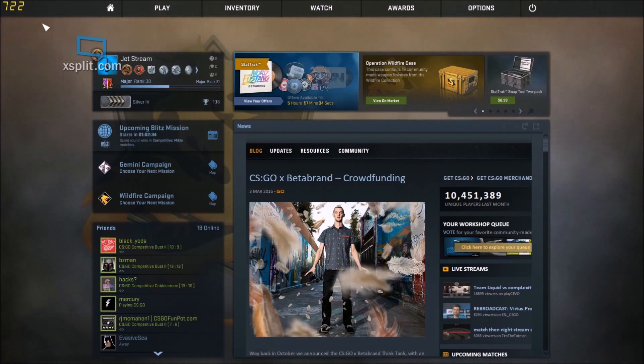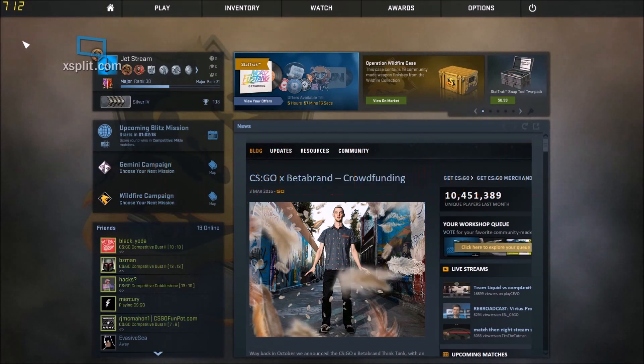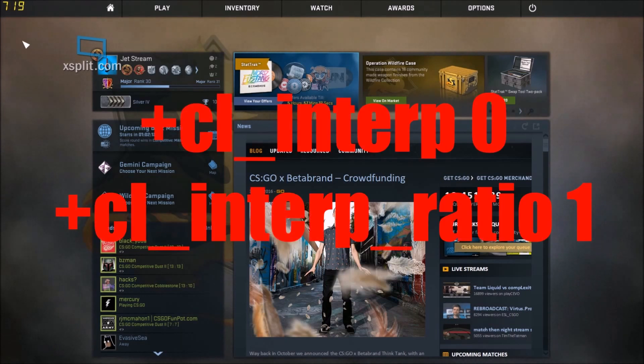Another thing — this is an optional one. If you want to know what FPS you have in game and you don't have Overwolf or any other FPS counter, you can simply enter +cl_showfps 1. And these next two commands will help with your internet speed: +cl_interp 0 and +cl_interp_ratio 1 help with your internet a lot.